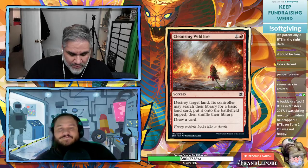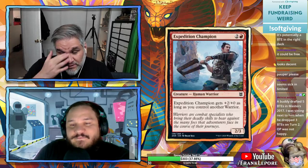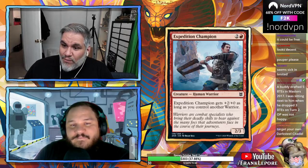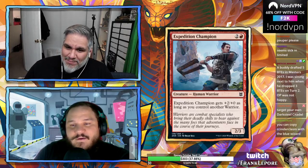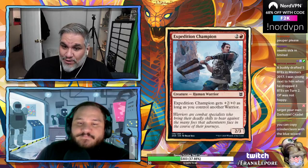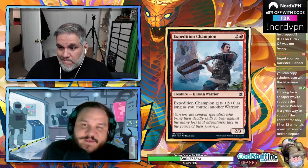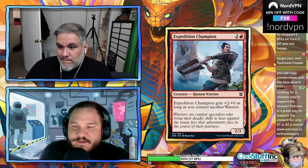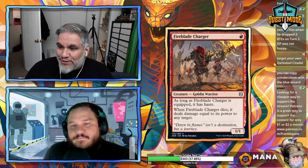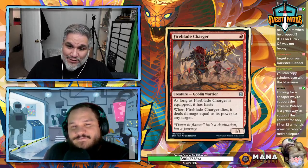Check out the Freshly Brewed podcast — we talked about Cleansing Wildfire there, it's awesome. Expedition Champion: three mana 2/3 — gets +2/+0 as long as you control another warrior. Even if this were a 4/3 for three I don't think it'd be played. Fire Blade Charger: one mana 1/1 — as long as it's equipped it has haste.